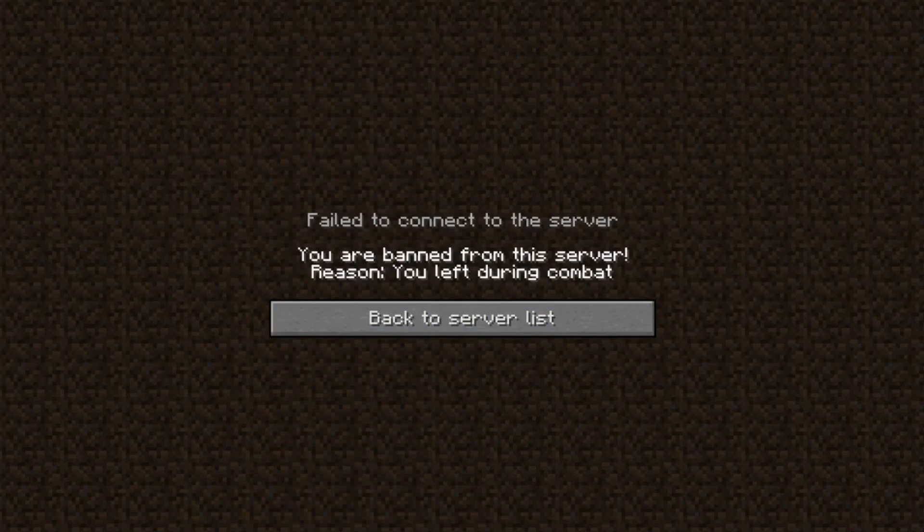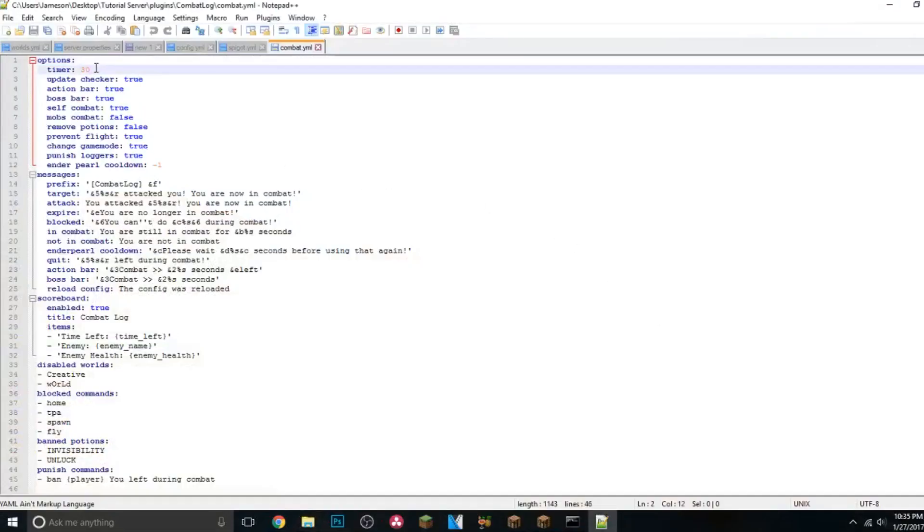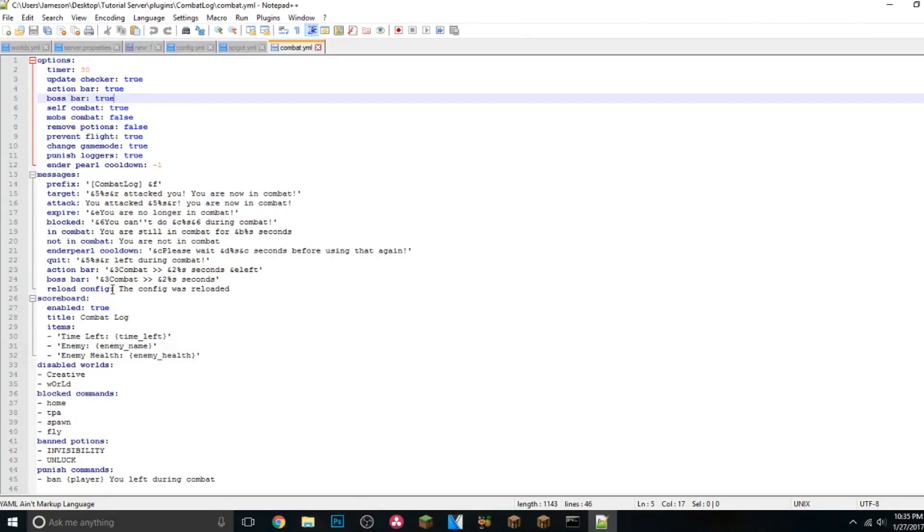In the config, you can change the timer — maybe 30 seconds is too long. You can configure whether it checks for updates, whether you want an action bar or boss bar, and all the messages. You can also change what is displayed on the scoreboard, which is pretty awesome — not a lot of plugins let you do that. You can also disable specific worlds this plugin works in.